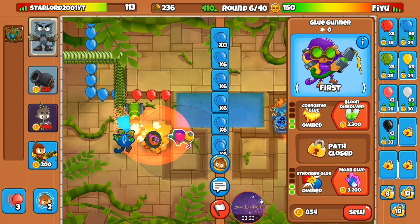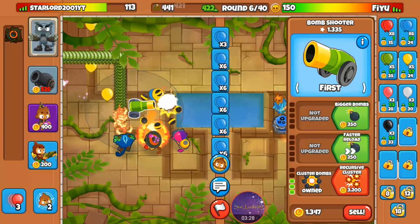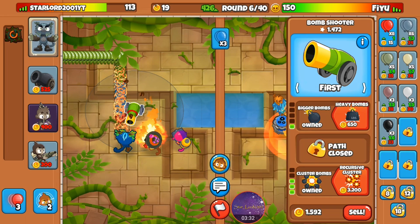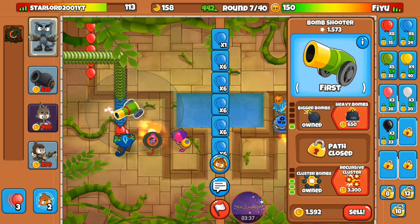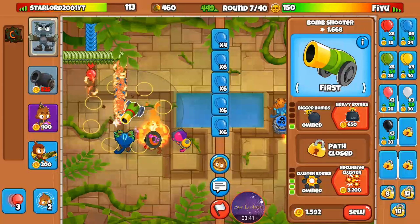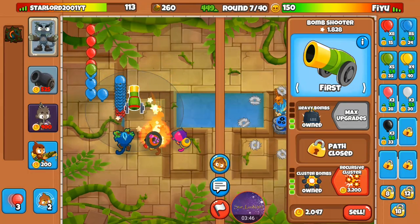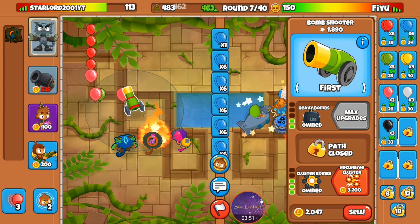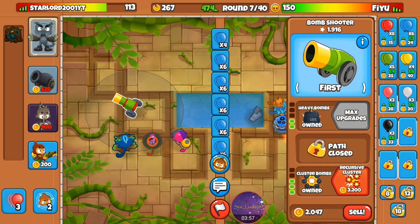Now I'm going to place down Urban's ability and grab bigger bombs. Round seven, I've got 400 on two, and eight eco. Going to get heavy bombs as well. He's no longer sending balloons, which is good for us — more time for me to set up.